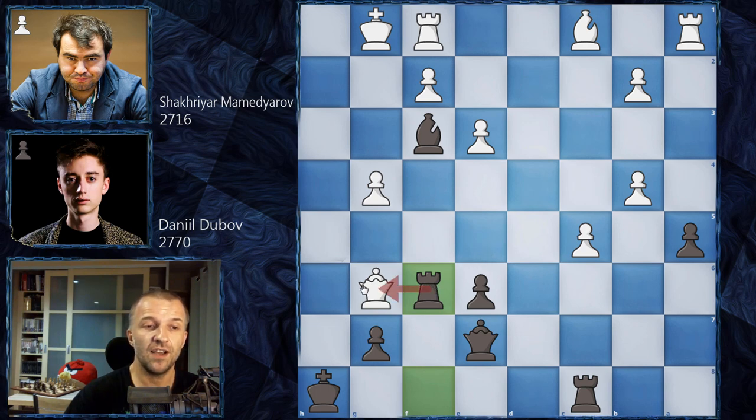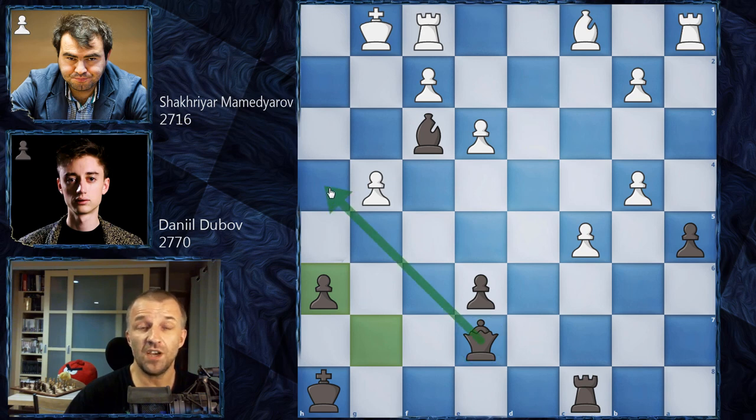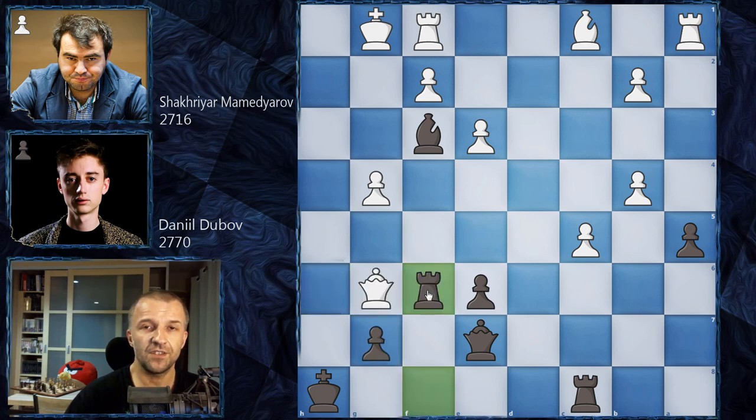There is nothing he can do against the attack on h1 and checkmate on h1. For example, queen g5 is just checkmate. Queen h6 — sacrificing the queen — but now queen can go to h4 and also checkmate. So this is why after rook on f6, Shahriar Mamedyarov resigns the game.